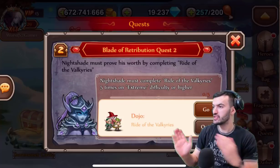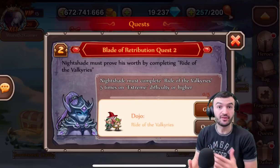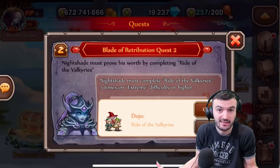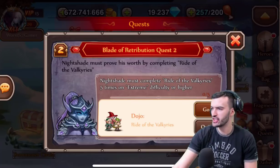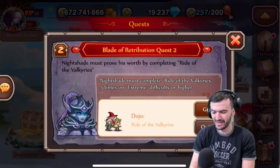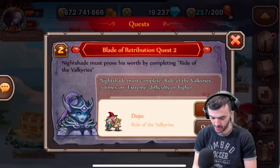Hey everybody, welcome back to the channel. We're Stepping Gamer here and we're about to do something I've never done before in Soul Hunters. Today we are about to unlock Nightshade's mythical artifacts, and I'm pretty excited about this one because it sounds really really cool.